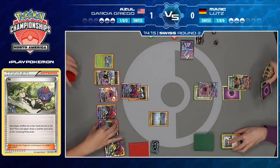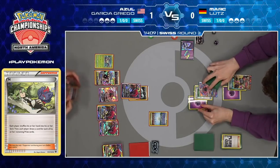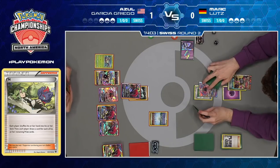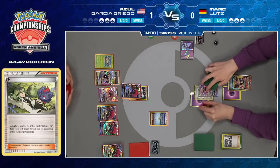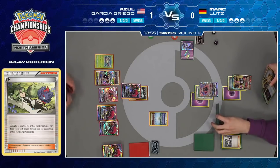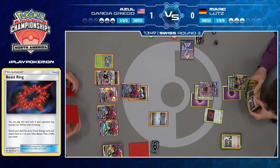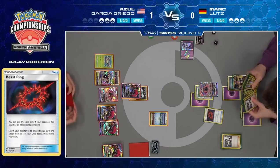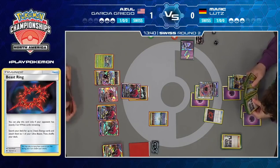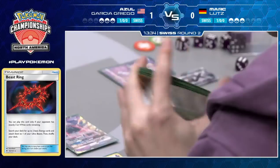We noted that one Ultra Necrozma GX was prized at the beginning — if it's still in there, Mark is just in a whole lot of trouble. If he didn't find B-String, that's probably not good. Now, there's Tapu Cure GX — that's reasonable here. Using Tapu Cure GX to heal off both Ultra Necrozma GX on the bench actually gives you the best chance. Having a fresh Ultra Necrozma GX — you got to go for it. He needs to be able to promote it, take a knockout, have Azul deal enough damage but not enough to knock it out, and then attach enough energy to get that knockout afterwards.